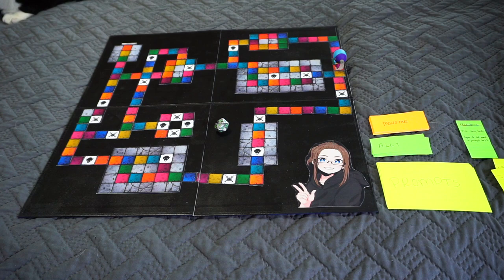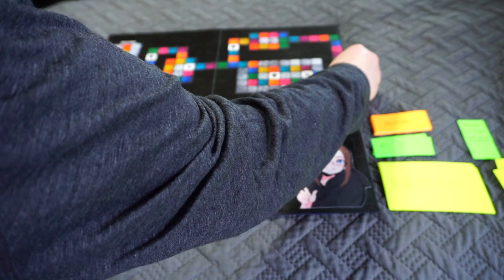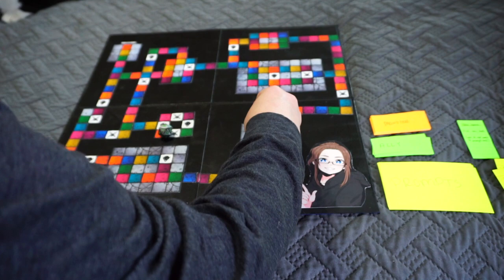The sixth roll is a 19, landing on a dark blue space — a treasure chest, which is a fitting conclusion to the dungeon adventure. The prompt is to read a book with a weapon on the cover. I'm so glad I got this prompt because there's a book I wanted on my TBR and didn't want to just tag onto the end: I Come With Knives by S.A. Hunt.